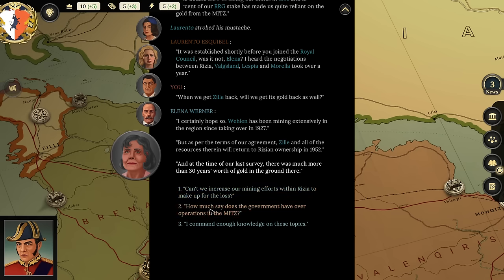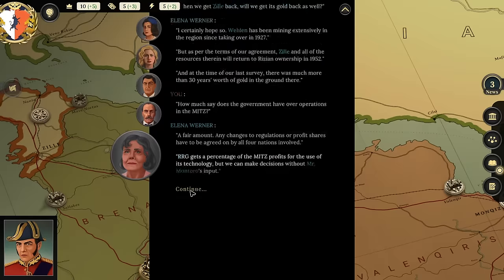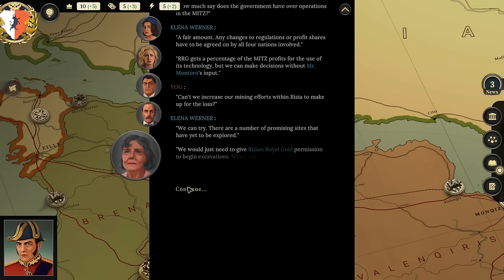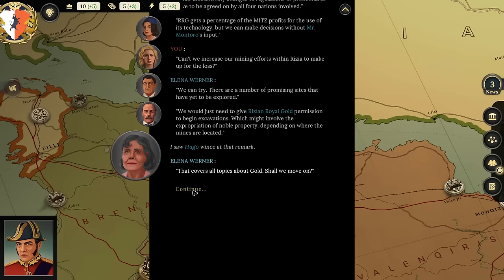I ask: 'What about increasing our mining efforts within Rizia to make up for the loss? There are promising sites yet to be explored.' Elena: 'We'd just need to give Rizian Royal Gold permission to begin excavations, which might involve the expropriation of noble property depending on where the mines are located.' That covers all topics on gold. I then ask about energy holdings.